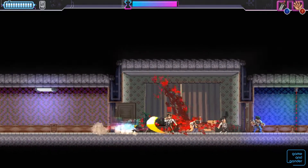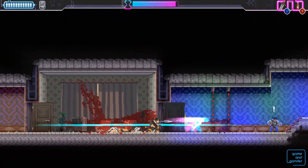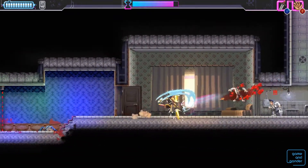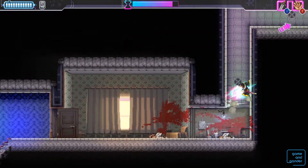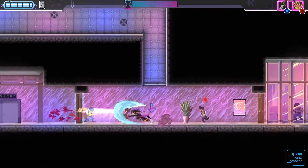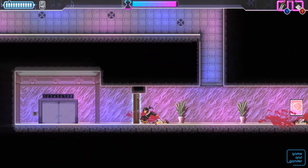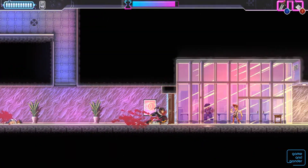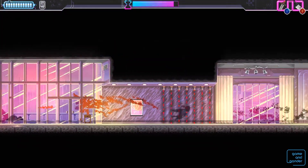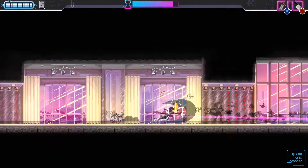Katana Zero is a 2D action platformer where you are a ninja-like character set out to kill targets. With a sword by your side, you cut and dash through your opponents like butter. But if you get hit even once, you must restart the section you are playing. This may sound frustrating, but how they've tied failure into the story — framing it as precognition — and how short each section is, it never feels like you've missed out on too much progress.